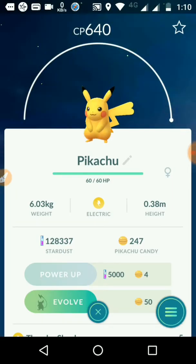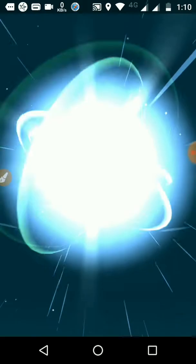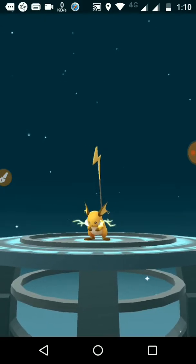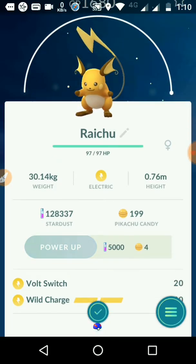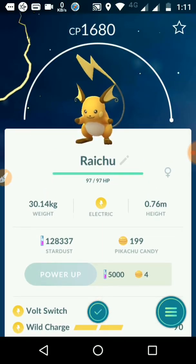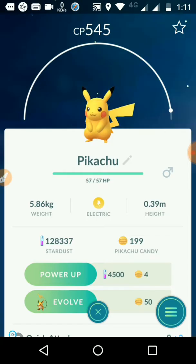I will evolve this one now. Let's evolve it and see what happens — whether its tail will be straight or not. I think the tail is completely fine. It has Volt Switch as a charge move.